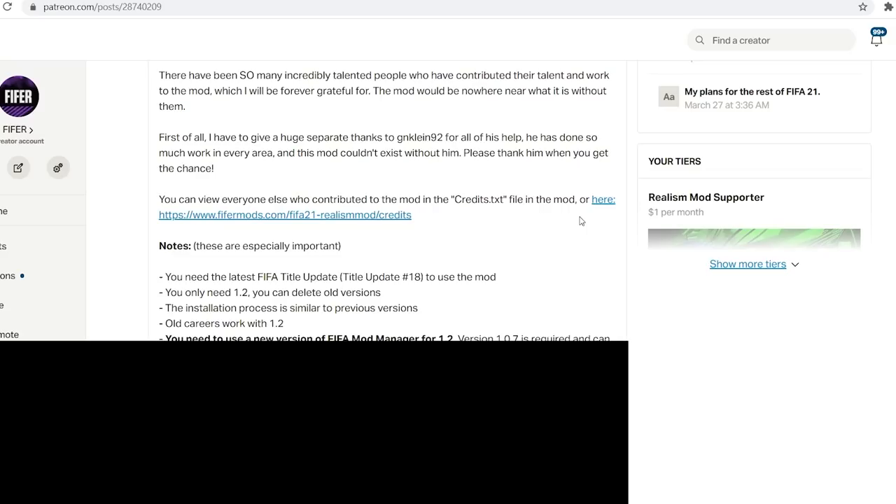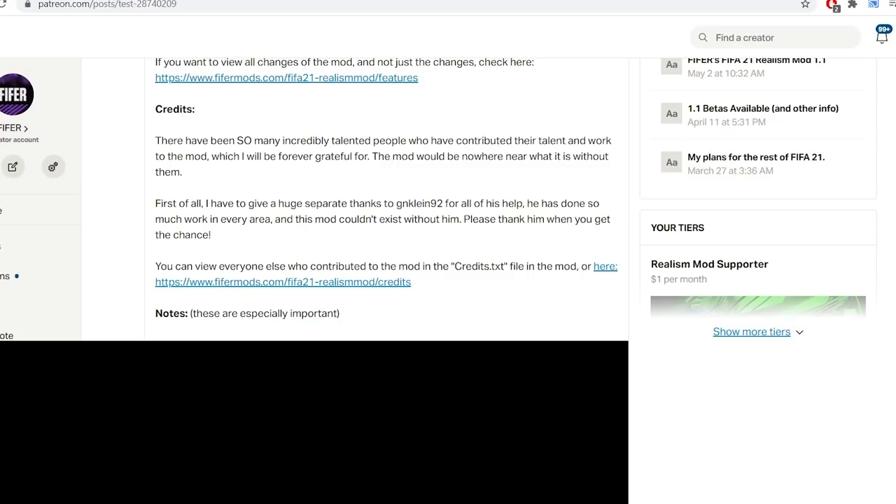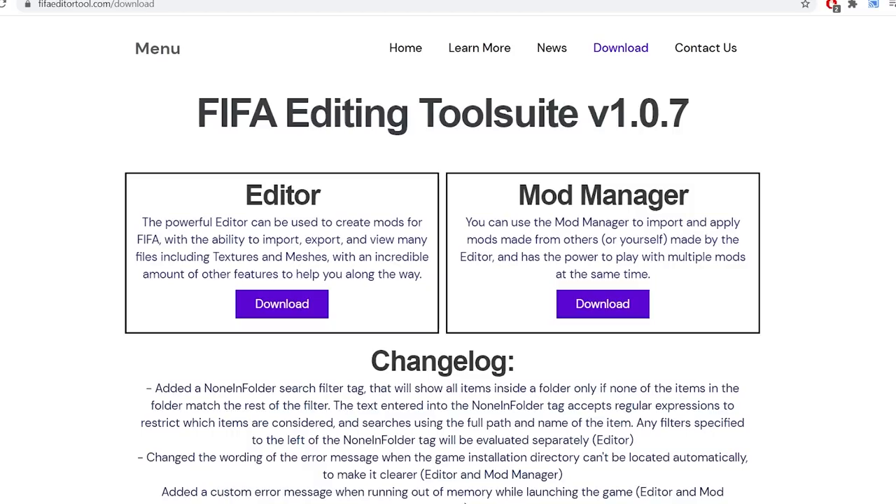You only need version 1.2, by the way. If you have 1.0 or 1.1, you can delete those — you only need the latest update. The installation process is quite similar to previous versions, and old careers do work with 1.2. The biggest thing is you're going to need a new version of FIFA Mod Manager. For the download, there are two links: Mediafire, which is very reliable but quite slow — using a VPN set to the United States may speed it up — and Mega, which is very fast but after 5 gigabytes it may force you to subscribe to their paid subscription.